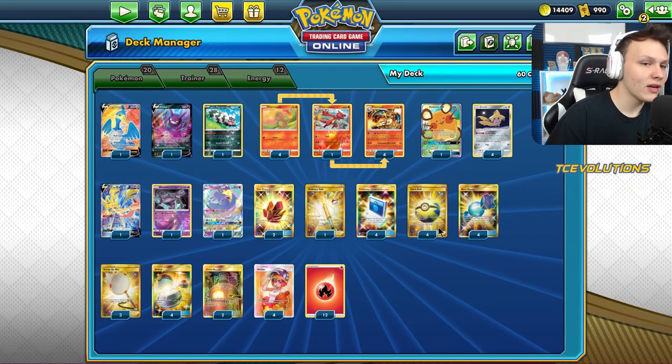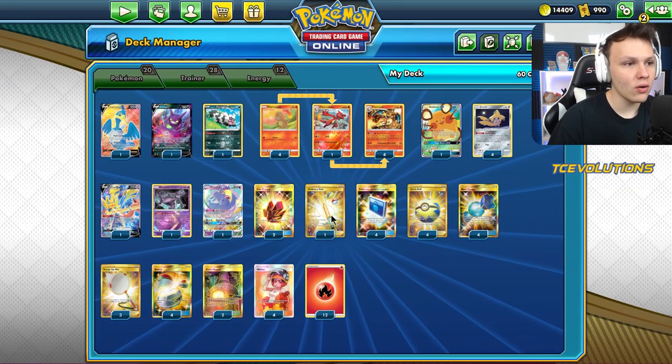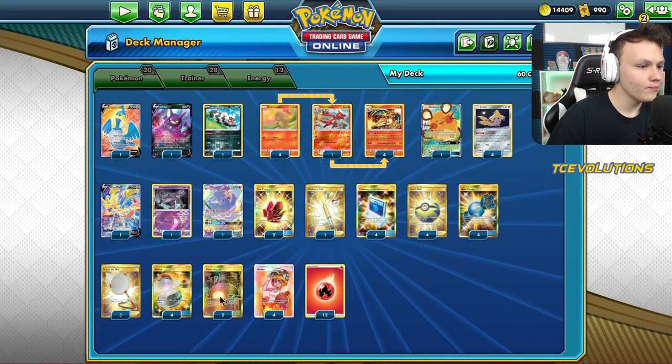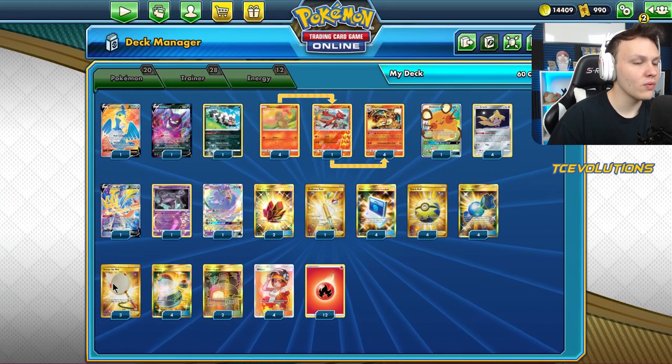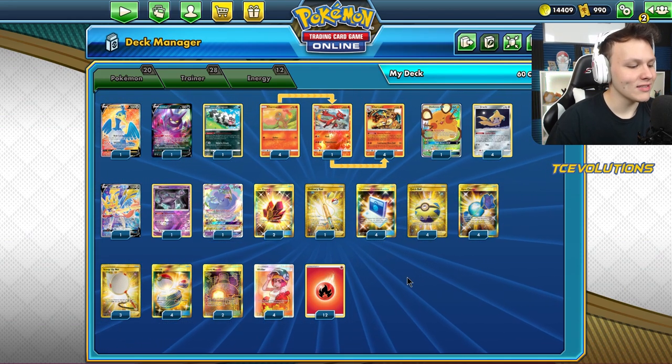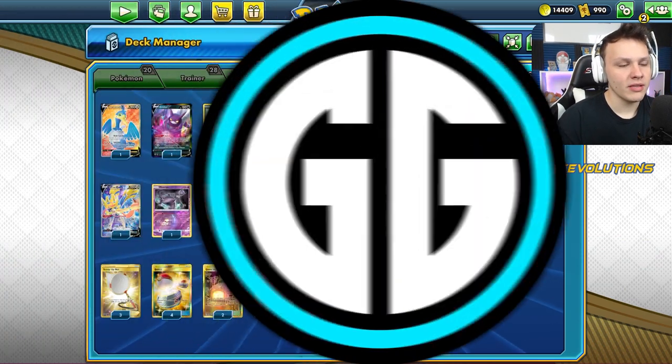4 Cram, 4 Quick Ball to find our Pokemon, 4 Rare Candy — it is a Stage 2 deck. One Ordinary Rod to recover some dudes if we need it. 2 Fire Crystal, 2 Giant Hearth, 12 Fire energy, 4 Switch, 3 Nets, 4 Welders — the only supporter in the deck. And that's the list. Oh, one Charmeleon. Let's get into some games.